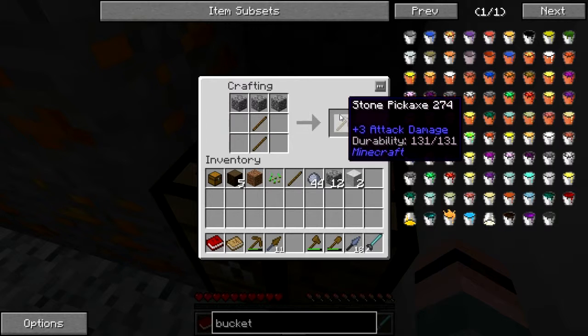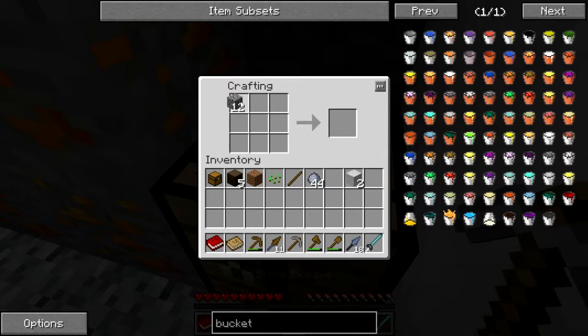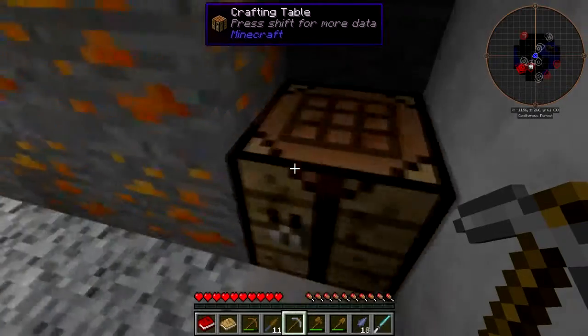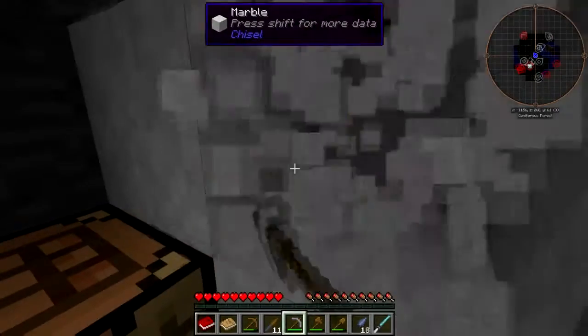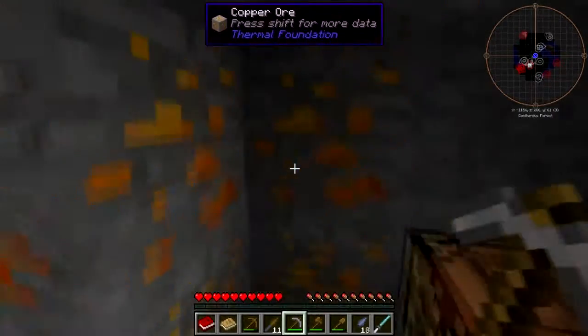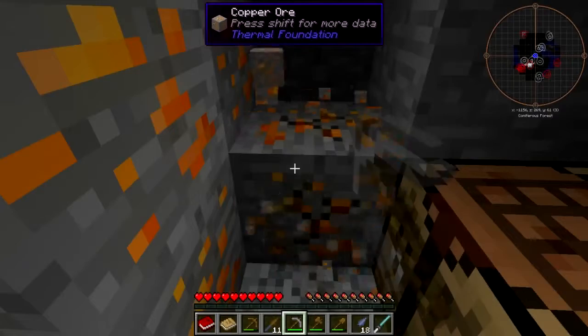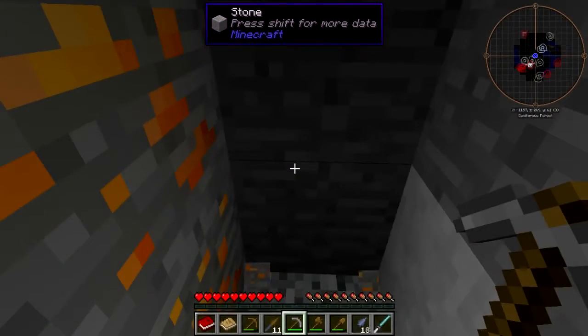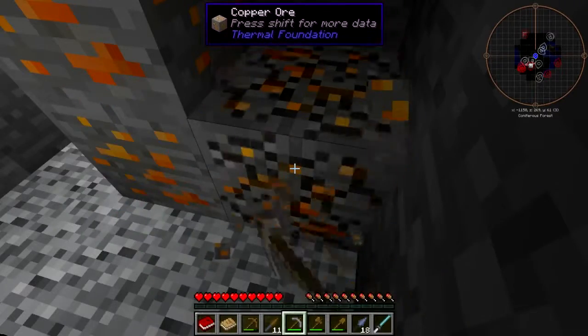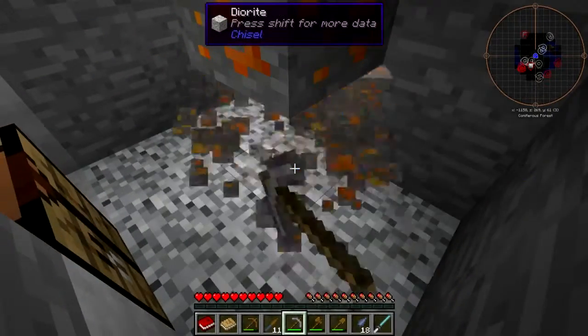Cobble — there we go — and a furnace. Let's go ahead and get a bunch of buckets right away. I can get this copper out, but for bucketing purposes it's not going to do me a whole lot of good right now. When I get the smeltery I'll be able to get copper buckets though.